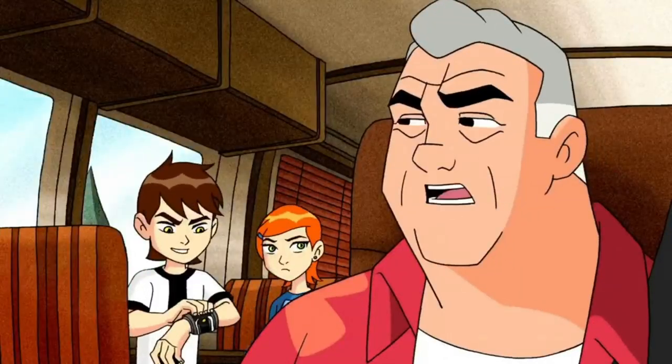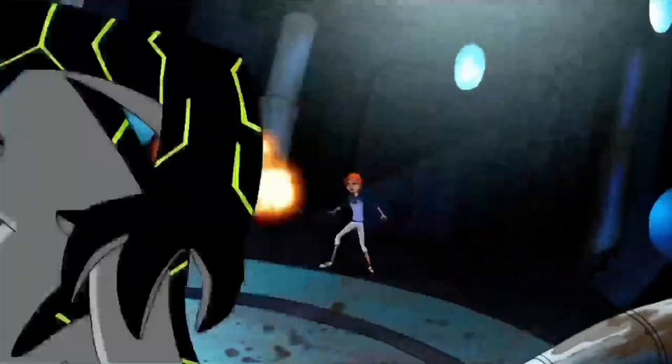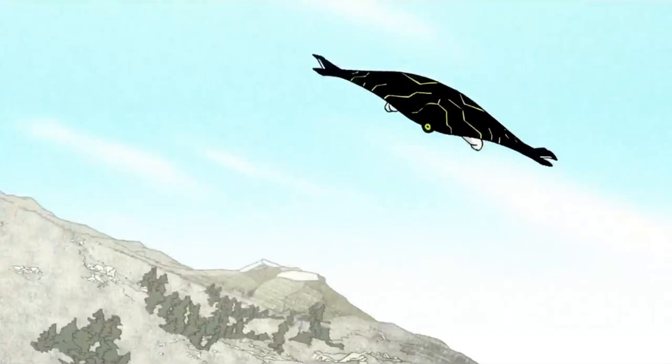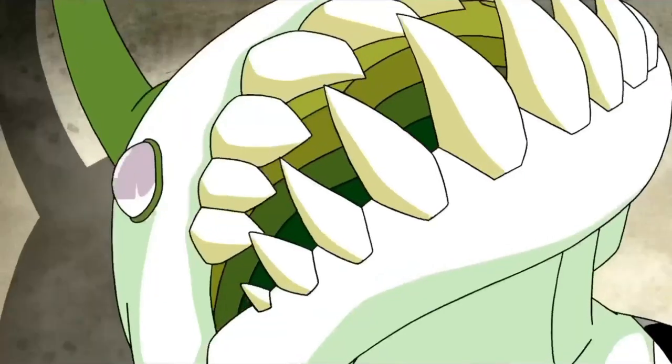Max tries to warn Ben not to go there because this might be a trap, but Ben didn't listen. So he runs into Vilgax and rolls him out of the ship instead. Holy shit, I didn't know Upgrade is that versatile — he's so strong and can now glide. Their fight continues on Mount Rushmore, giving us one of the coolest fight scenes in the classic series.